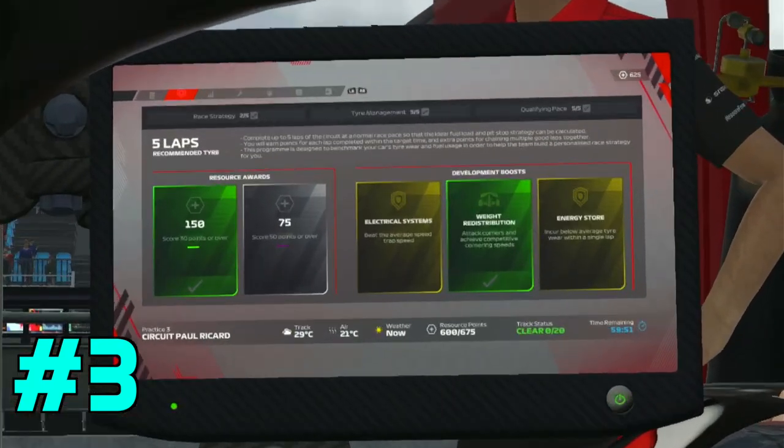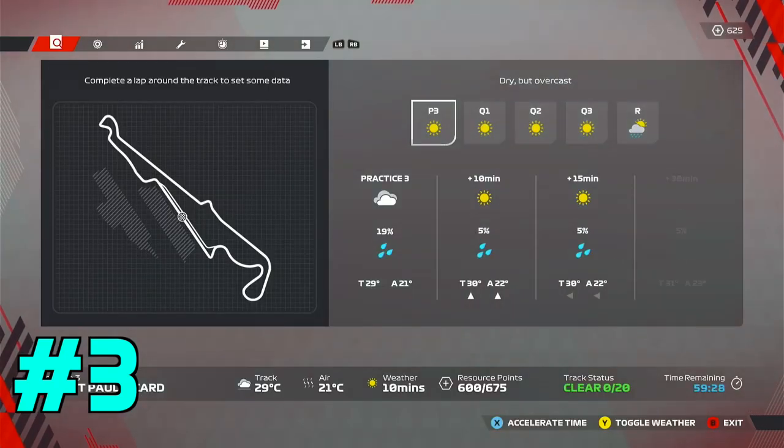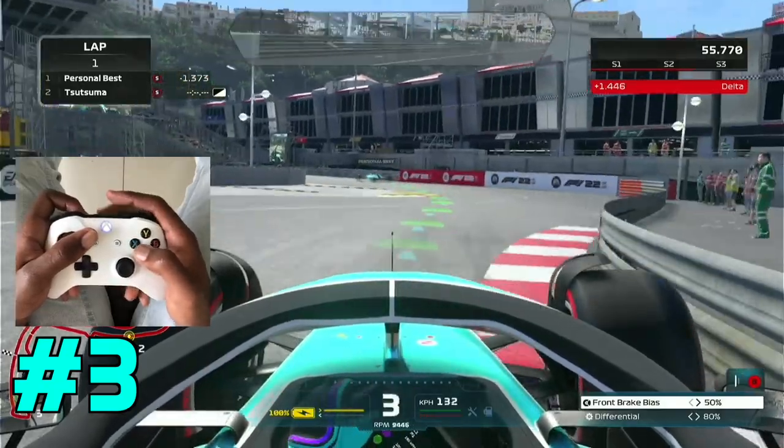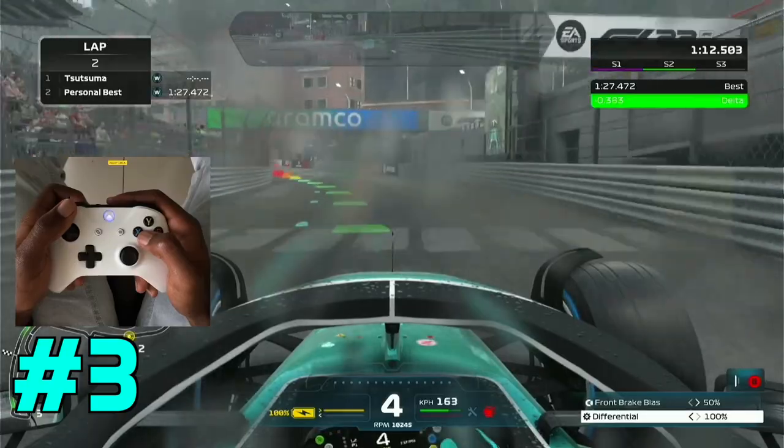During practice or qualifying, you can check the weather forecast for the current session as well as the weather for future sessions. This is incredibly useful when you are racing online and don't know if the weather is going to be completely different during qualifying compared to the race.